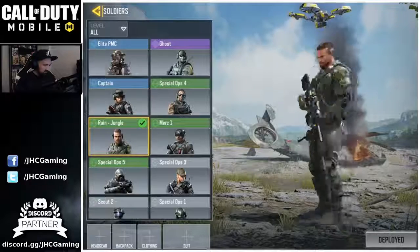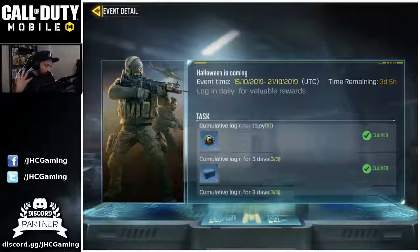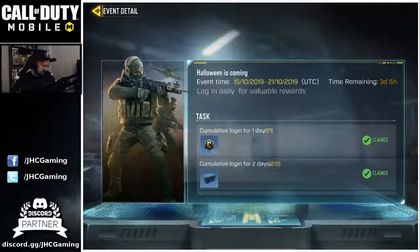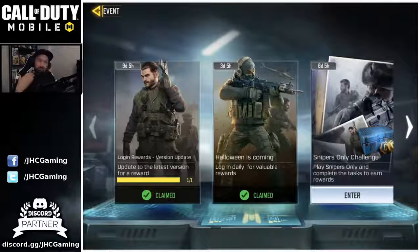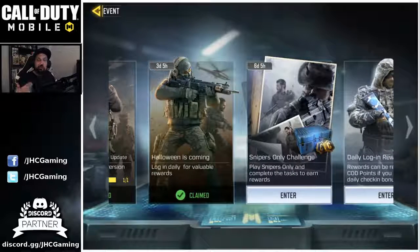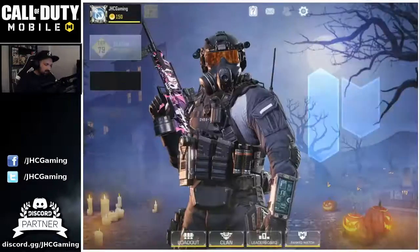Checking the events tab - the Halloween daily login is still here. You need to log in four times during the 'Halloween is Coming' event to get everything: credits, a blue crate, a parachute, and an operator for battle royale. In three days when that disappears, something new should start. The sniper-only challenge is still there for six more days, plus your ordinary daily login rewards.